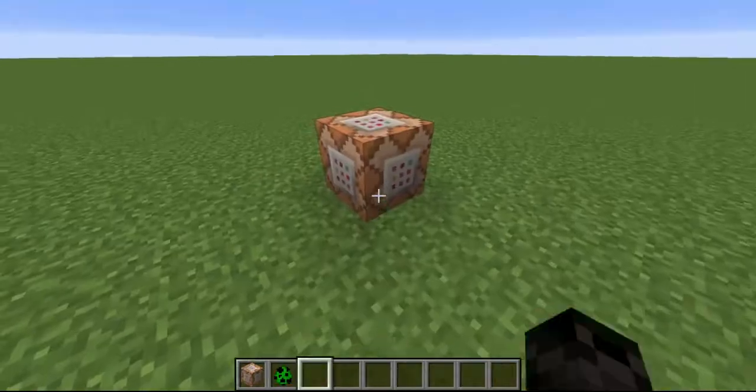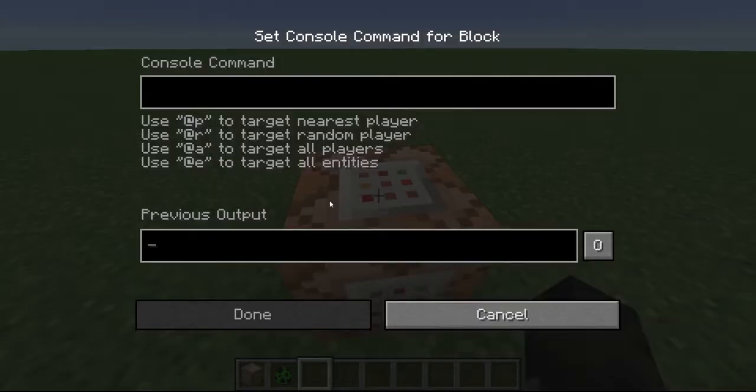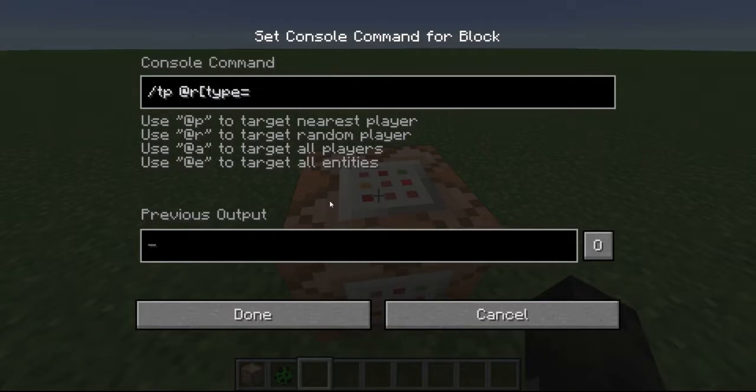That's actually what this video is about. I figured out this thing where if you do slash TP @R, and then you do type equals, you could put anything you want in here. So if you wanted to TP random creepers up five blocks, you'd put in creeper, and then you'd just put the rest of your command.